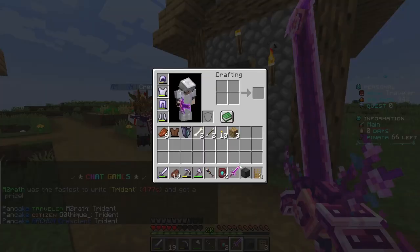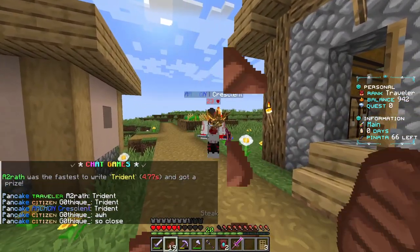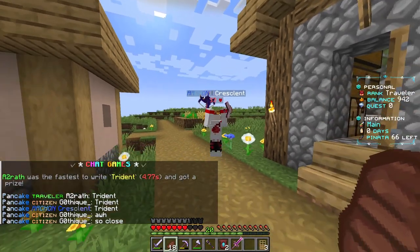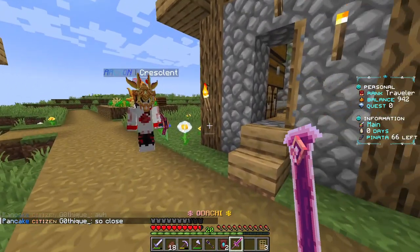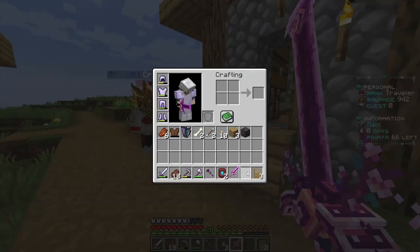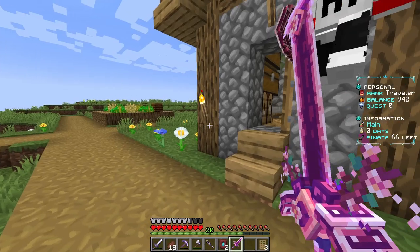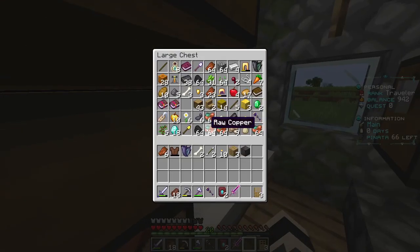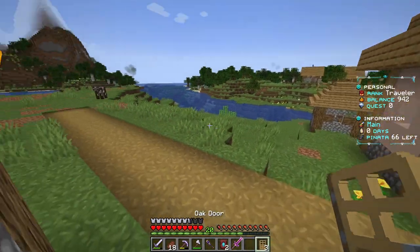It's just us messing around on the server with the player Kresseland. I don't know how to pronounce their name in English, but it's all right. I wanted another block of netherite, but anyways, they gave me this cool sword - I think I showed you already. Let's just mess around on the server and see what we can find out.